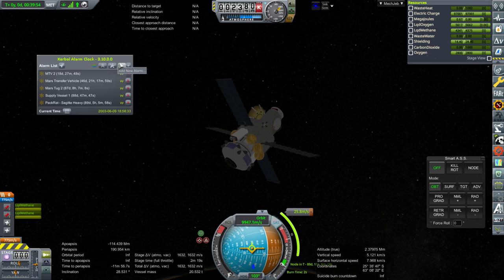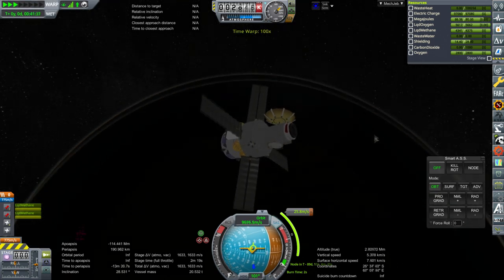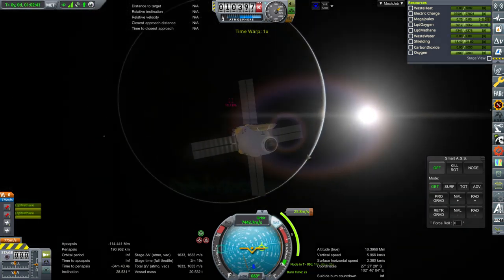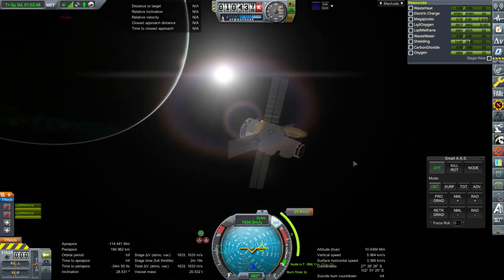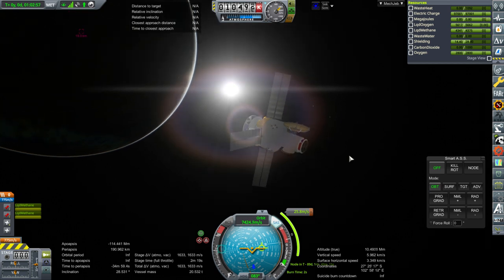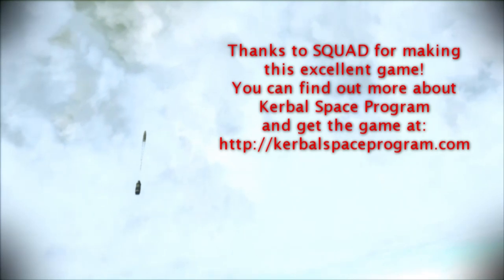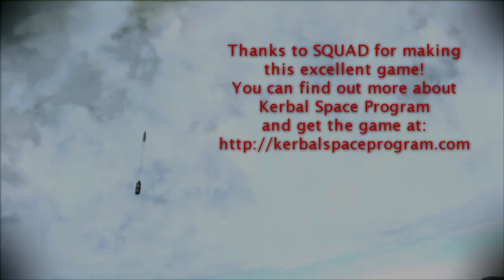We can add that alarm — and just for aesthetics I'm going to bring it out into daylight. With this on its way to Mars and three other missions during this episode also on their way to Mars, I think it's time to leave it here. In the next episode we'll do many more launches and get all sorts of equipment over there. Thank you for watching — I hope you enjoyed this episode. If you did, please press like, and if you have any comments or suggestions please leave them in the comment section below. I'll see you next time.